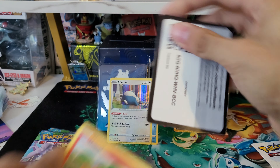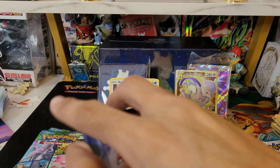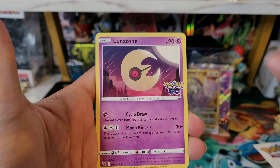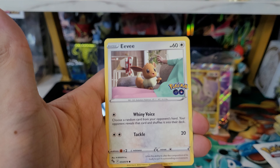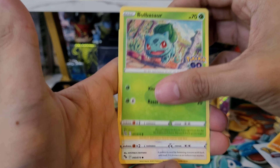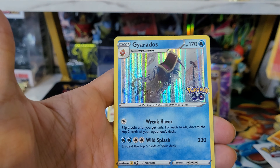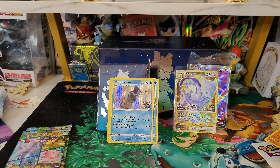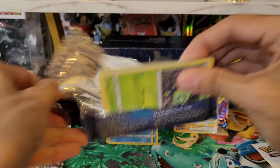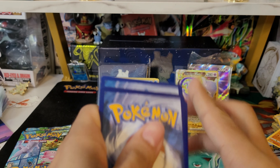Grass energy, Lunatone, Pokéstop, Lure Module, Nincada, Eevee, Onix, Bulbasaur, Bidoof — Moltres reverse, which is a rare reverse, pretty cool — and a Gyarados holo. Not bad, I'll take it. Still got no Ditto yet, which is interesting. Maybe that's just a little bit harder of a pull than I thought, even though I've seen on Facebook and Twitter that people have gotten full ETBs with just Dittos.